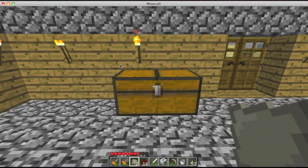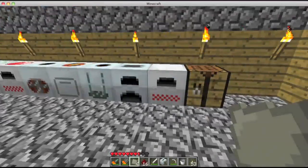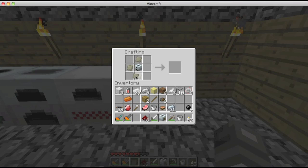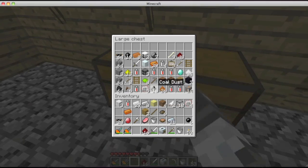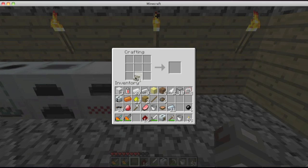Nuclear reactors are awesome. Here's my advanced alloy. Generator in the middle, advanced alloy all around, glowstone dust — and I think it's circuits. Boom. Nuclear reactor. Amazing.